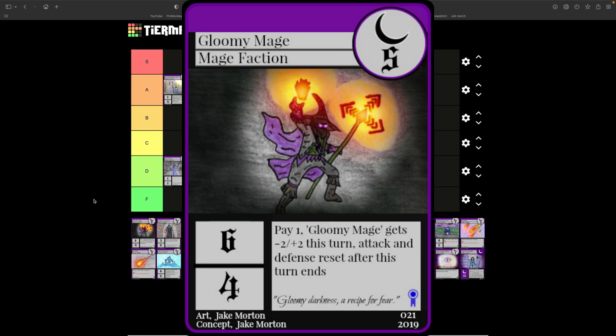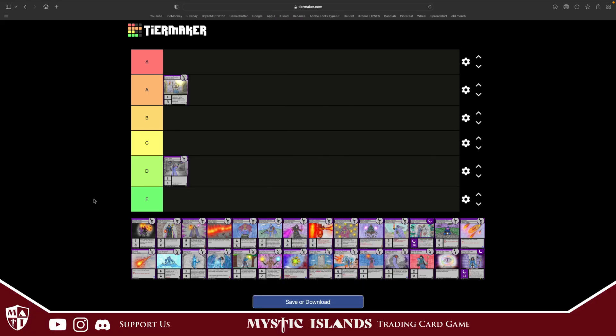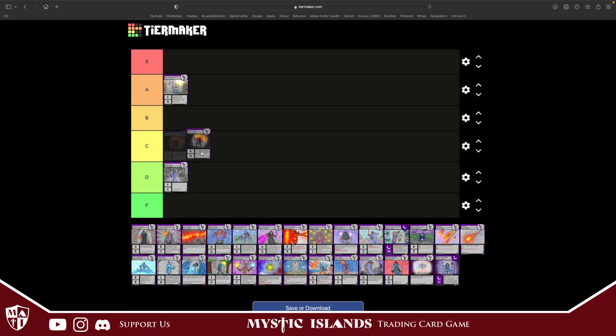Gloomy Mage costs five, six attack, four defense. You can pay one and this creature gets minus two attack and plus two defense until the turn ends. This is a good way to save Gloomy Mage's life if your opponent is trying to bloodthirsty it. But it costs five and you have to pay just to keep it alive, so I'm going to throw it in C tier — probably right in the middle.